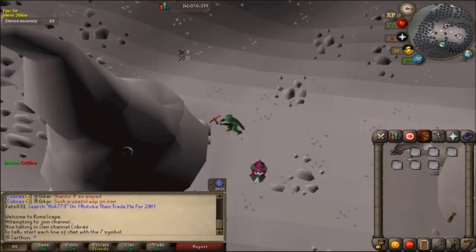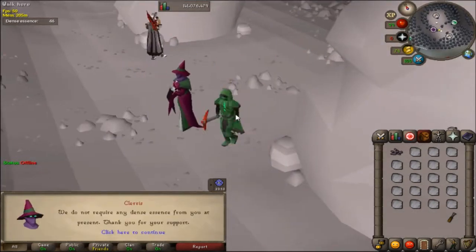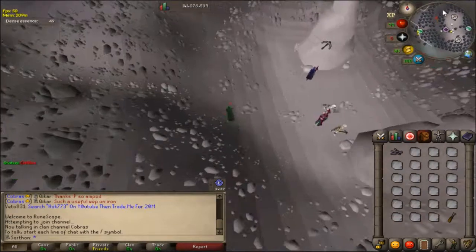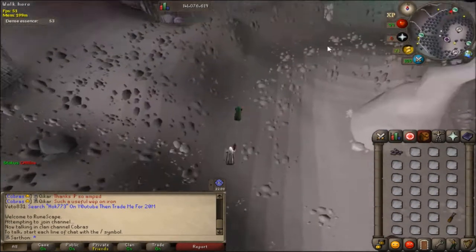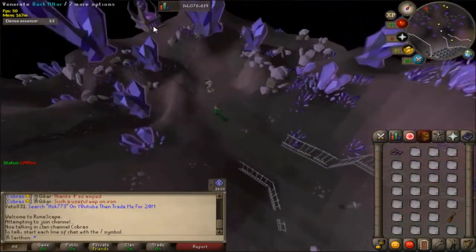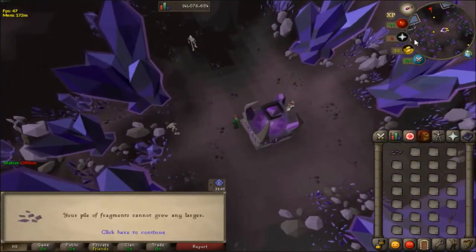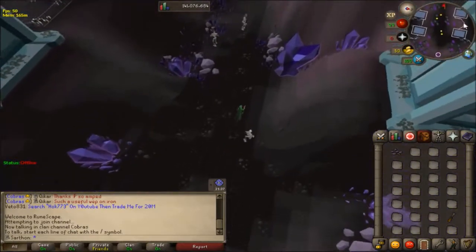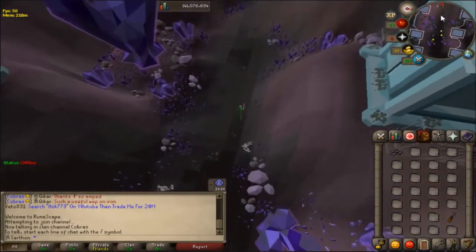I'll speed up that next mining inventory. Basically you can only have one stack of dark essence chips at a time, so you can only have one inventory of chiseled dark essence and one inventory of essence blocks. You can always take two inventories to the blood altar. Here I venerate them and try to chisel but it doesn't let you because your stack is full - that's why you're limited to two inventories.